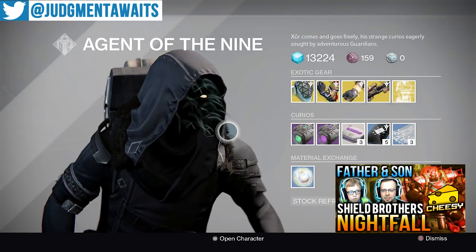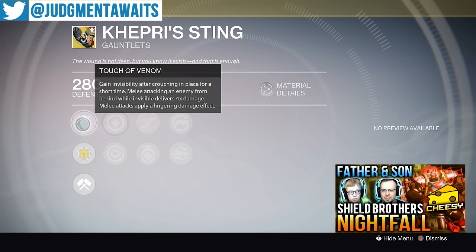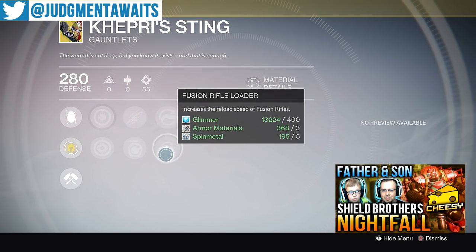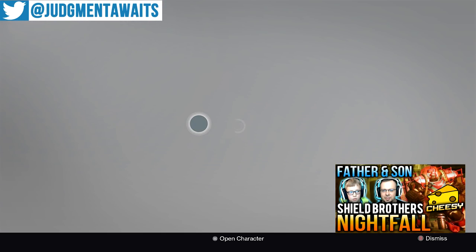On to Kepri's Sting for the Hunter. First up we've got Touch of Venom — gain invisibility after crouching in place for a short time. That will be useful for any subclass you're using, not just Blade Dancers. Melee attacking an enemy from behind while invisible delivers four times the damage, and melee attacks apply a lingering damage effect. I like this again more for PvE than PvP — being able to go invisible and deal four times damage can take out a lot of enemies. Increased discipline, increased strength, switchblade, impact induction, hand cannon loader, and fusion rifle loader.